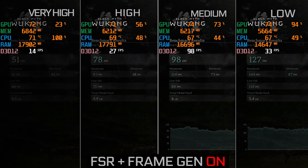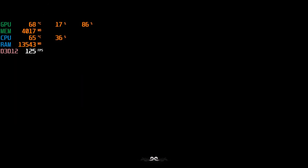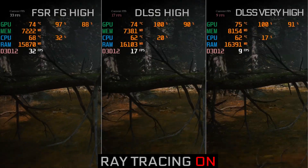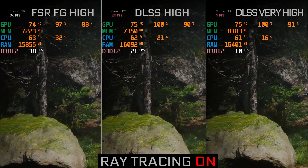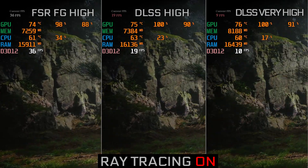This is with FSR frame generation on and no ray tracing — just non-ray-tracing with FSR frame gen on. Now with ray tracing on, there is a lot of FPS fluctuation. The whole game performance drops because I'm not able to use DLSS — I don't know what error is in my game. Maybe when the complete game releases it will be fine.